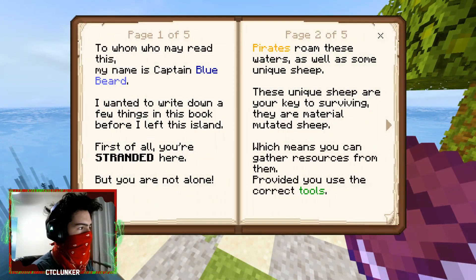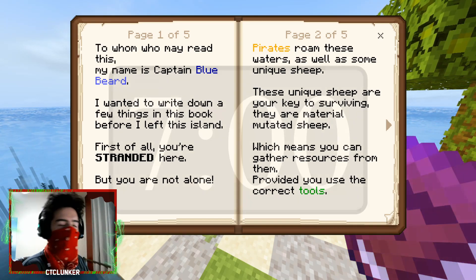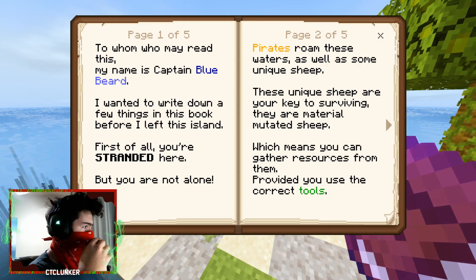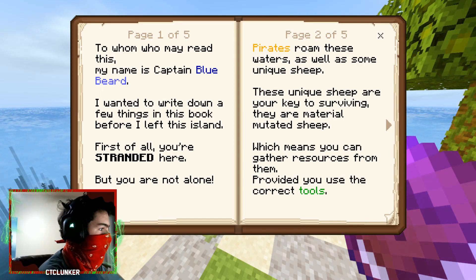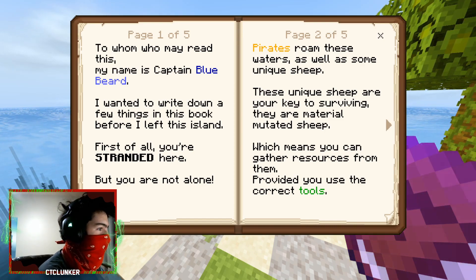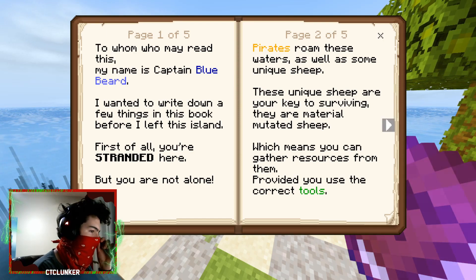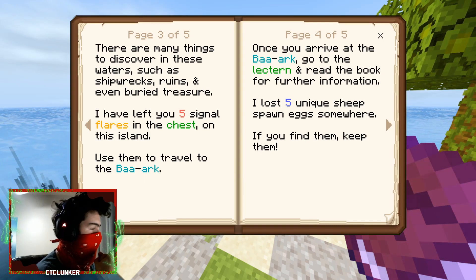Let me read the Getting Started book — I'll put a timestamp on screen if you want to skip. The book is written by Captain Bluebeard: 'You're stranded here but not alone — pirates roam these waters as well as unique sheep. These mutated sheep are your key to surviving — you can gather resources from them provided you use the correct tools.'